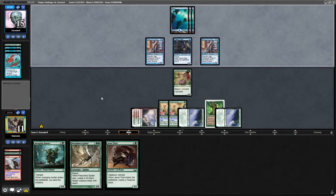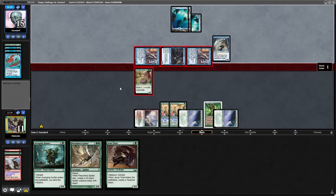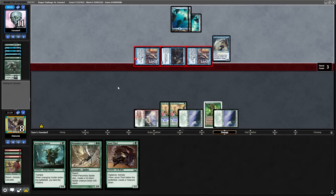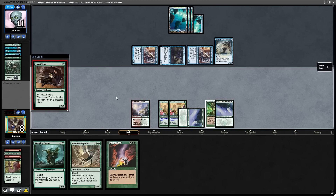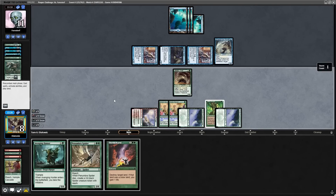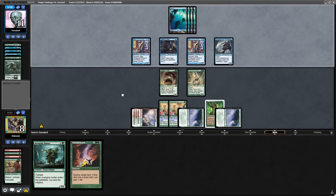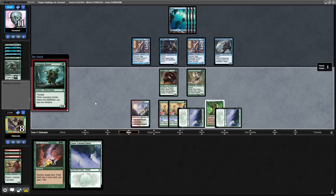After passing back the turn, the opponent surprises me by attacking in with everything. I block the ninja and they have double Mutagenic Growth to kill my Annoyed Ultosaur and keep the Ninja of the Deep Hours alive. I wasn't feeling too confident going into this turn with the opponent having Counterspell mana up, but with the Jewel Thief and spider resolving I thought the spot was becoming okay. The opponent untaps and instantly passes back, so I cast the Avenging Hunter because they didn't have Counterspell last turn, so they probably don't have it this turn.